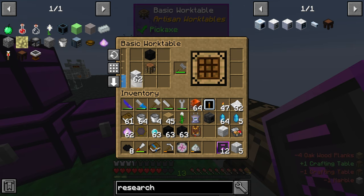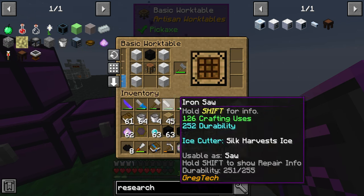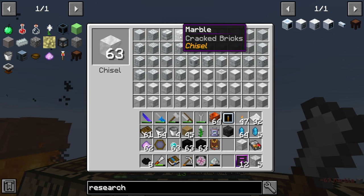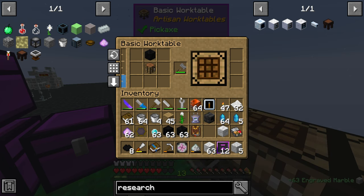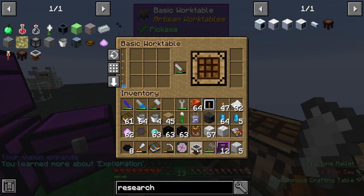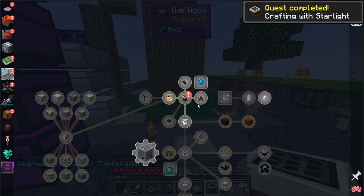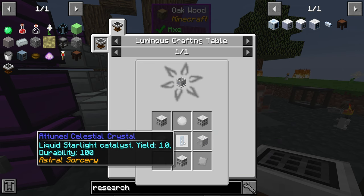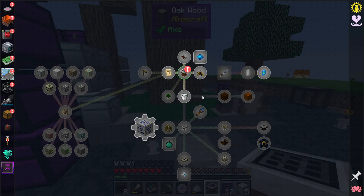For the Astral Sorcery crafting table, it wants marble pillars — so I need to take my chisel and chisel the marble into marble pillars. Actually it needs a saw, not a chisel. We have engraved marble — boom, now we've got our very first Astral Sorcery crafting table, needed for making the light wells.